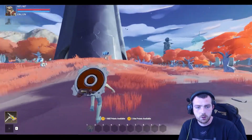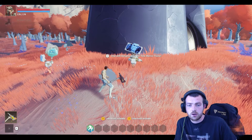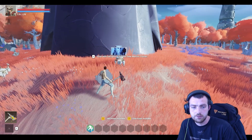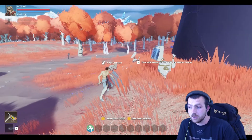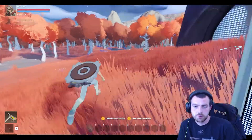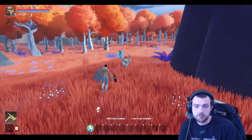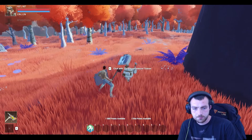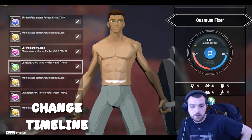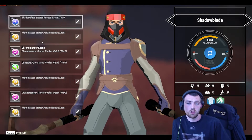Head over to the computers and you can chat with Janice Khan, the Time Warrior trainer. He gives you a bunch of starter Time Warrior gear — including a Timeline Compass, Shadow Blade, Benjamin Franklin, the Quantum Fixer, and the Chronomancer. You then claim all of these and go to 'Change Timeline' by pressing the Tab button to see your different classes.